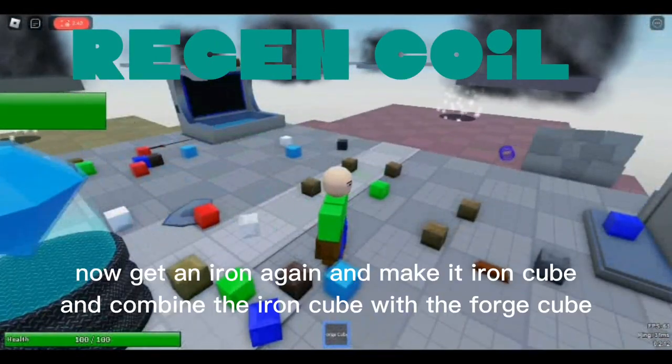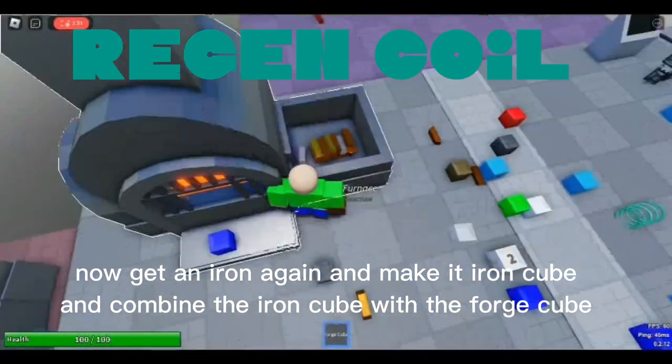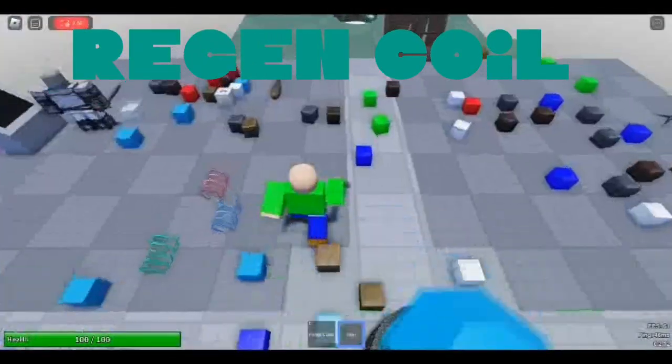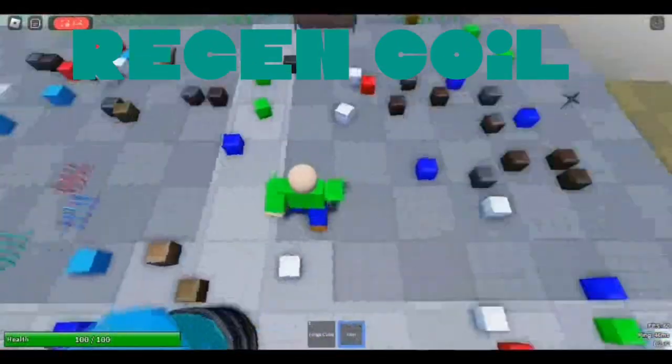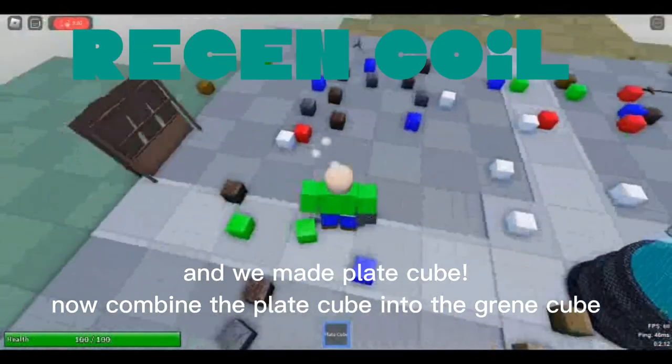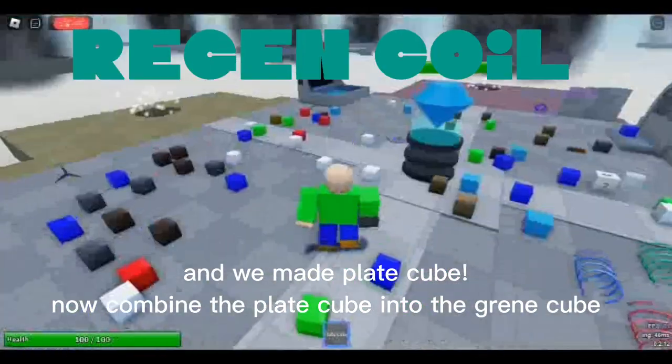Now get iron again and make it into iron cube. And combine the iron cube with the forge cube. And we made plate cube.